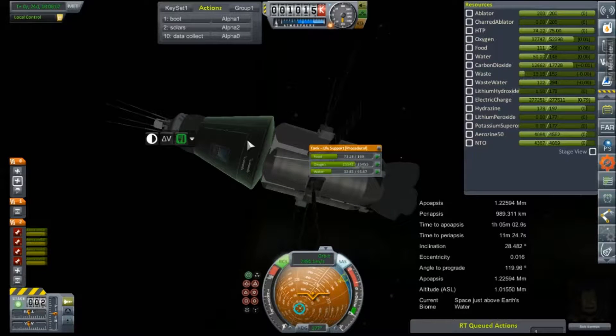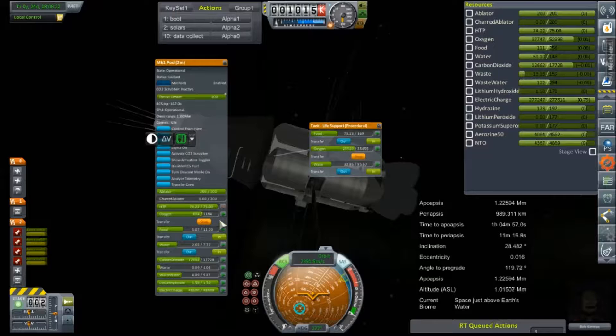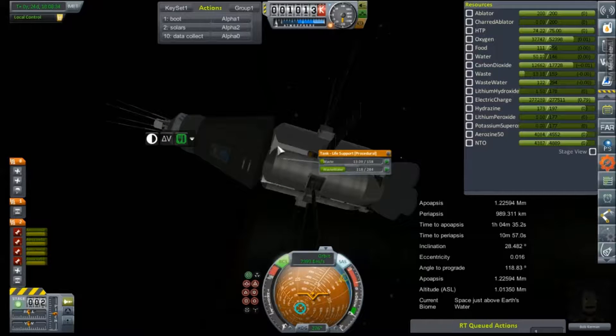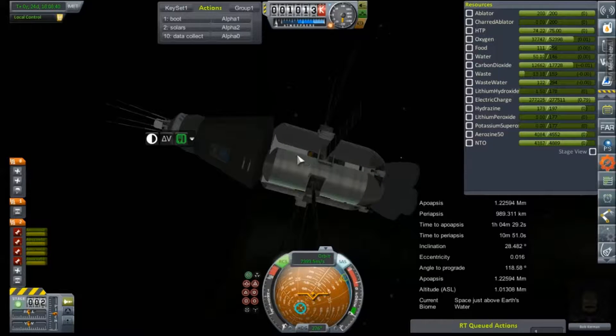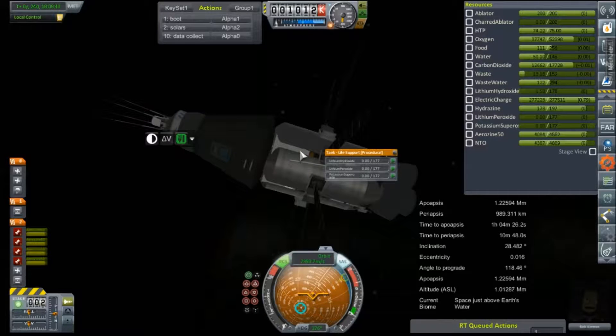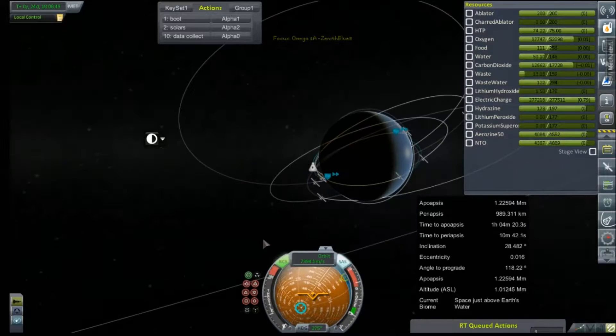I'm super excited about how well things have gone, actually. And in just a brief bit of resource management, I'm going to transfer into his command pod a full set. I'm going to give him as many resources inside of this pod as I can, while also ditching his waste and wastewater into the service module. And I forgot to add those lithium hydroxide tablets, but we didn't even have to turn on his scrubbers, which is absolutely amazing.